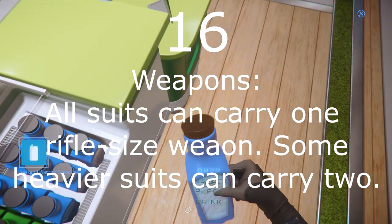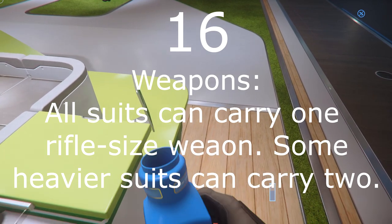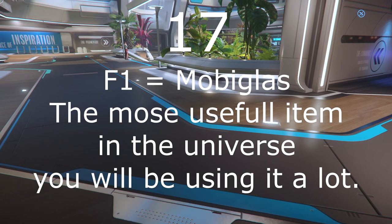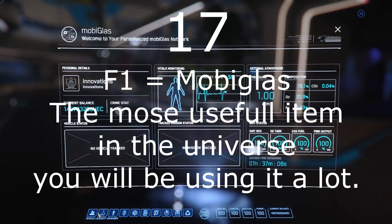Number 16: Your suit will also affect the weapons that you are carrying. Some suits are set up for holding one weapon, others two. Number 17: F1 will bring up your MobiGlass. This has a large number of functions that might otherwise be in a menu system in other games. The row of icons across the bottom accesses the various functions.